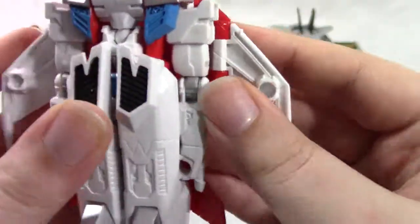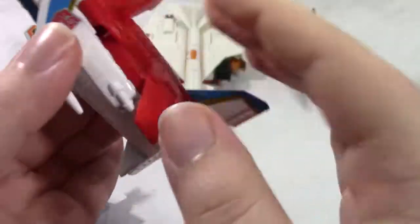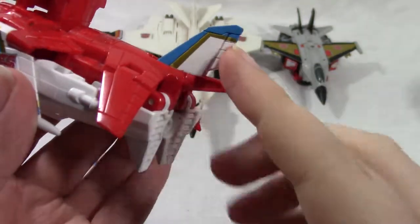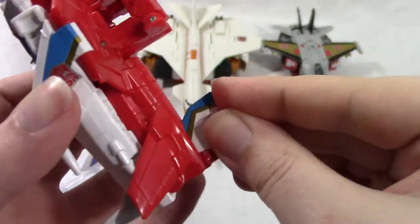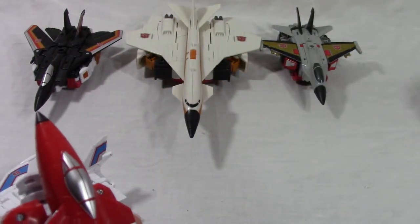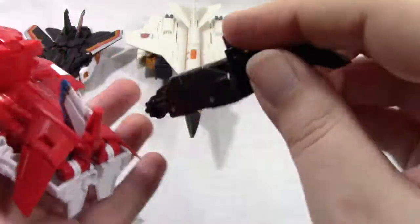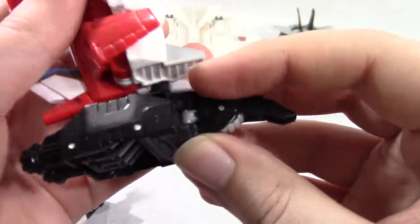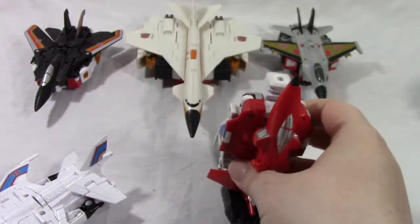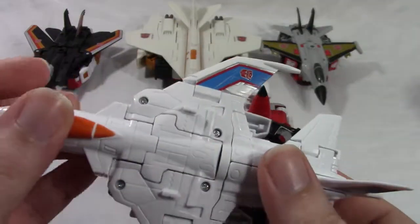Fold up that, just make sure everything's smooshed together, fold in the main wings, bring the tail wings down as far as they'll go, fold this up, and then take his hand foot gun, fold out the heel, this post goes into this port, and there you have one leg. It's exactly the same transformation for Slingshot.